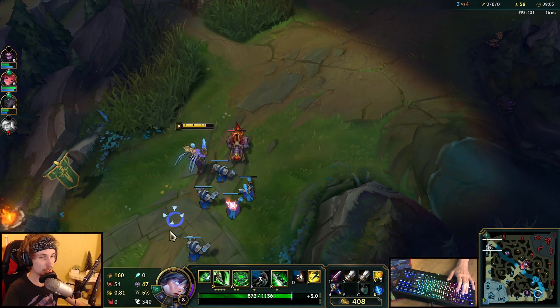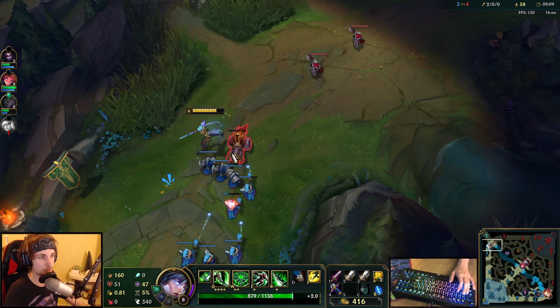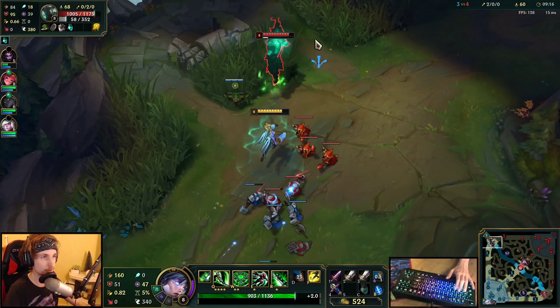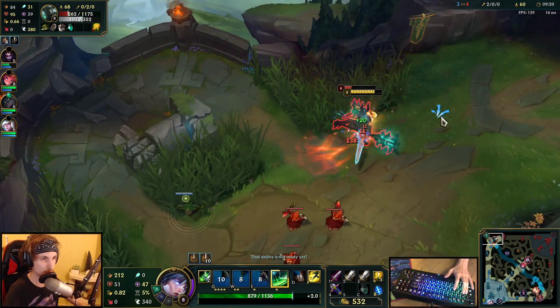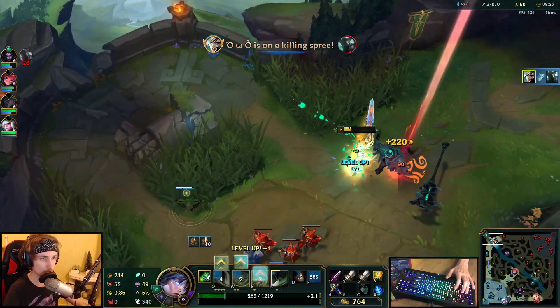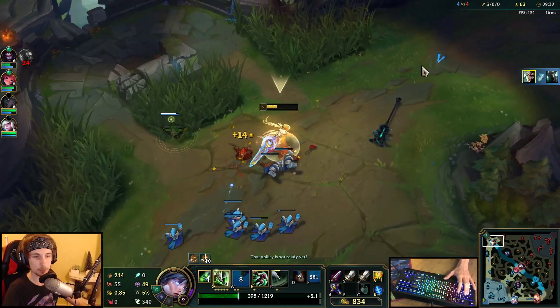If he gets close right now — which he will have to — we're going to go for the all-in and get a free kill. We're going to go all in. Nice — we still got him. Now we can push all the way. We just got to be careful — Lee Sin is here, he just showed up. But I still don't have to place a ward down, because we know exactly where Lee Sin is.